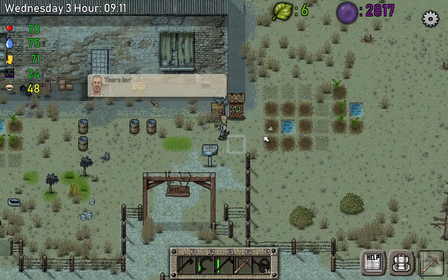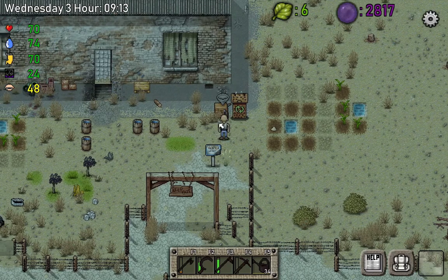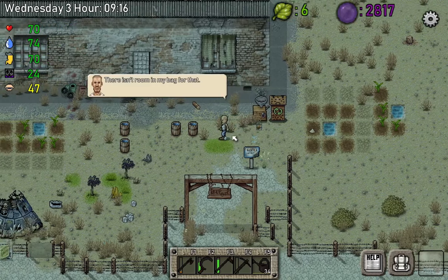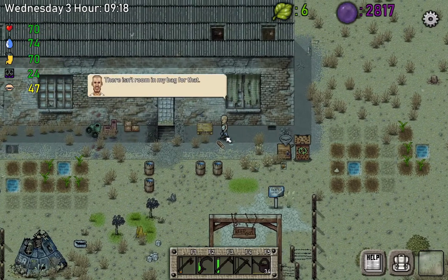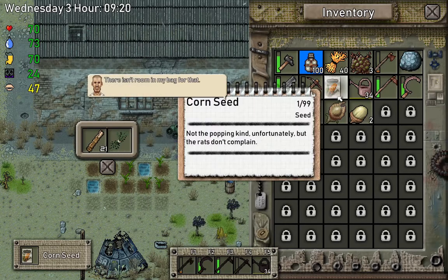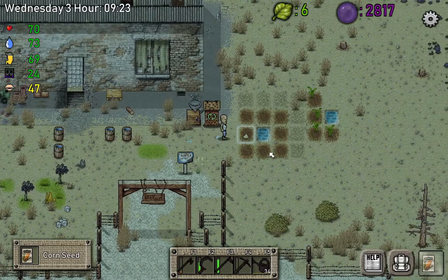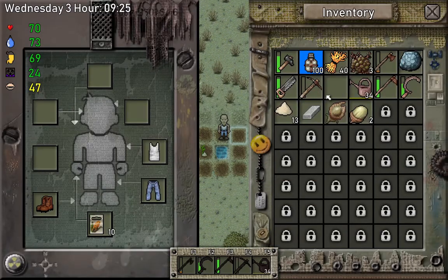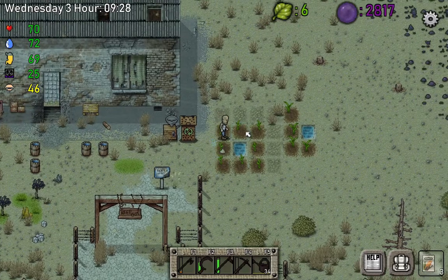We're going to plant — let's see if we got the seeds. So let's put extra corn. I got to drop something, so let's drop that. There's not much room. Oh! I do have extra seeds over here too — I completely forgot. So let's take the seeds and plant them. 10 extra seeds. We have to plant all the corn because the food is very limited for now.